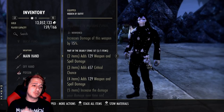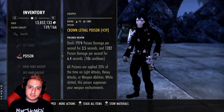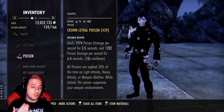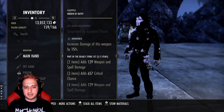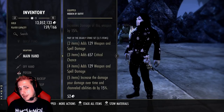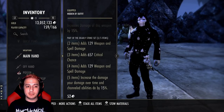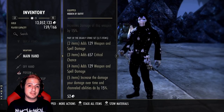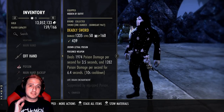On our weapons we're running Nirn on our off-hand and Charge on the other. We're running poisons because of the change to the Combustion passive - every time you inflict someone with poisons you actually get a whole thousand Stamina back, which is pretty nutty. The Deadly Strike set gives you weapon and spell damage, crit weapon and spell damage, and then increases your damage over time and channeled abilities by 15%. That is literally every single ability we have in our kit besides our Whip and our Leap. This 15% is absurd - wait till you see these tooltips.